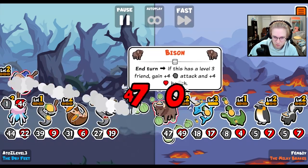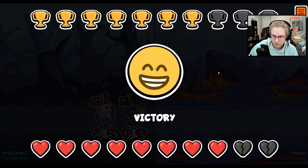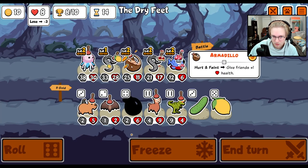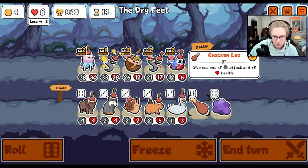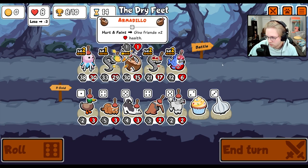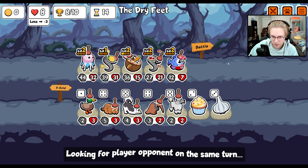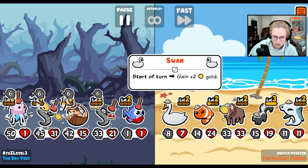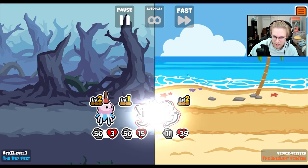The steak is gonna be nice because we break there, and then yeah, you get enough attack. Oh, that's huge. Level two piranha is kind of nice. Armadillo needs to be two, four, and six. Maybe. I'm liking the piranha here.